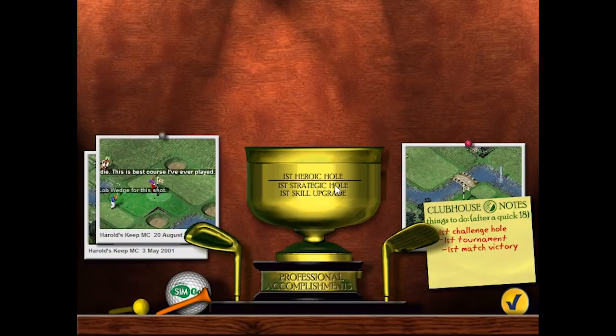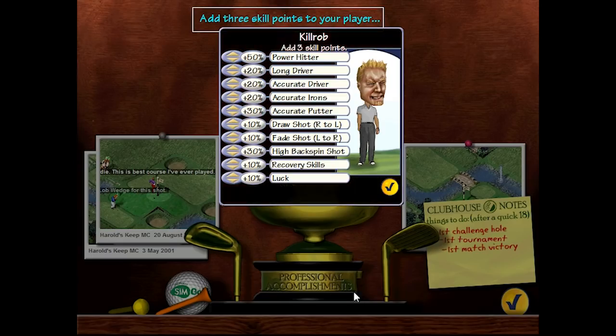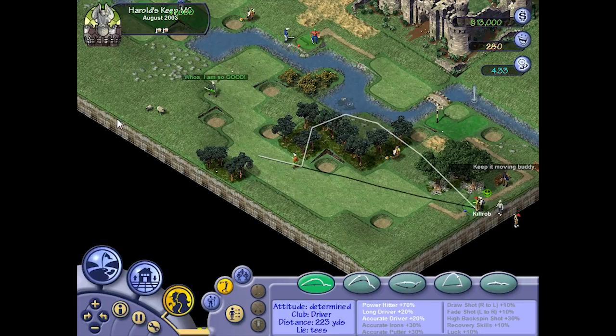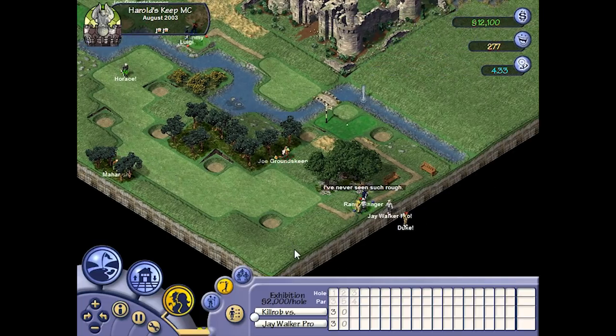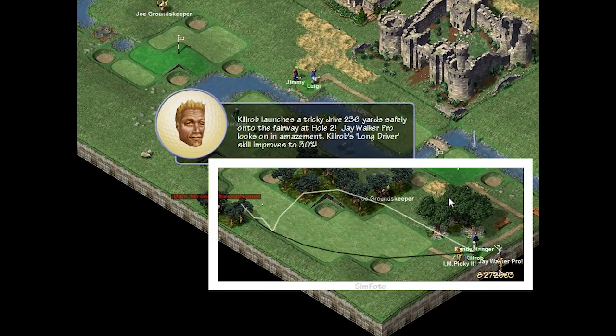First heroic hole — okay, that's basically what I went for. Very nice, and we get a skill upgrade right when you're playing a match! We do need more range and more accurate irons. Let's go with this. Can we shape it around a bit? Let's try it out — boom, fade, fade, fade! Yes, yes, yes! Oh wow, 236-yard drive safely onto the fairway.